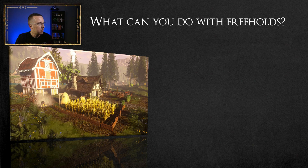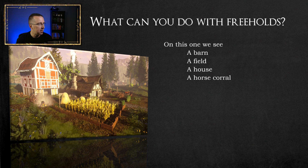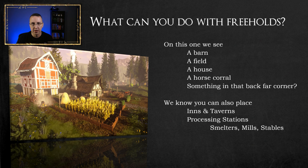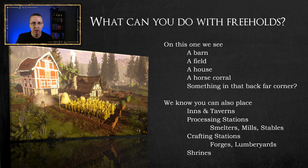So what can you do with your freehold? Looking at another example, we can see a barn, a field full of what looks like corn or wheat, a house, a horse corral, and something in the far back corner. It looks like there are about five things placed on this freehold. We know you can place inns and taverns, processing stations like smelters, mills, or stables, crafting stations like forges and lumberyards, and since there are religious overtones in Ashes of Creation, you can also place shrines.